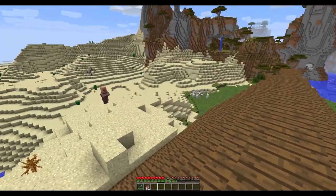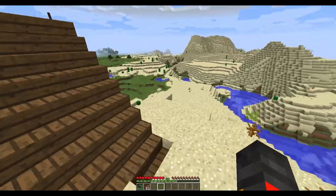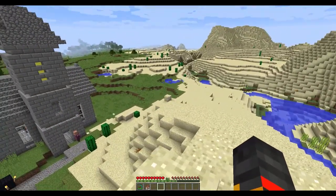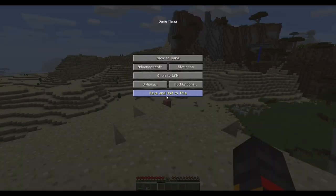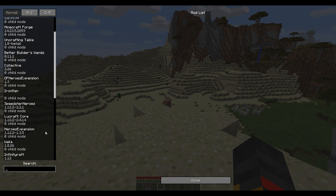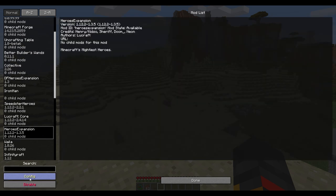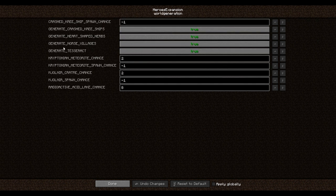Before I show you what you're going to want to find, I'm going to quickly show you how to find things if you've been searching for hours, because people have been asking me. So go here, click Mod Options, scroll down to find Heroes Expansion, and click in the bottom left: Config, then World Generation.